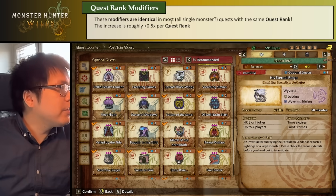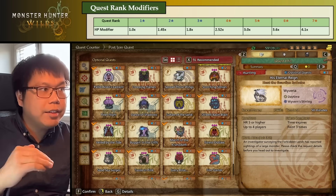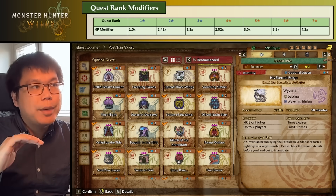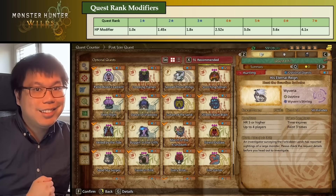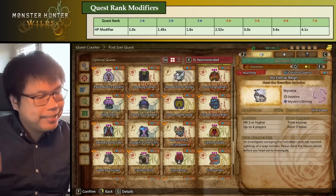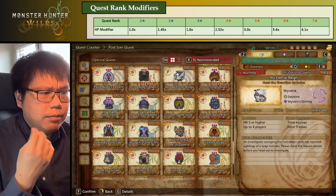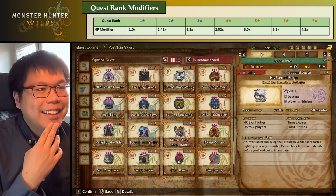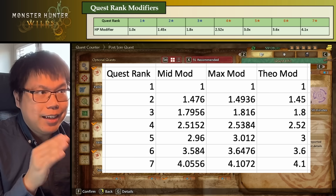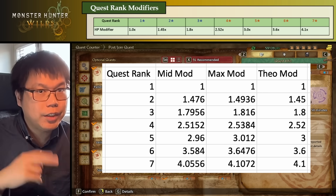The exact amounts: at 1-star it's 1.0x, then 1.45, 1.8. There's a slight jump to 4-star quests, which are high rank, but it goes on to be around +0.5 again and again until we have the highest normal quest ranking, which is 7-stars. What's cool is that for things like wounds or statuses like Convert Element, the training room uses these values as well — they follow this 1–7-star rating for the quests, which also maps to the difficulty setting for the training dummy.